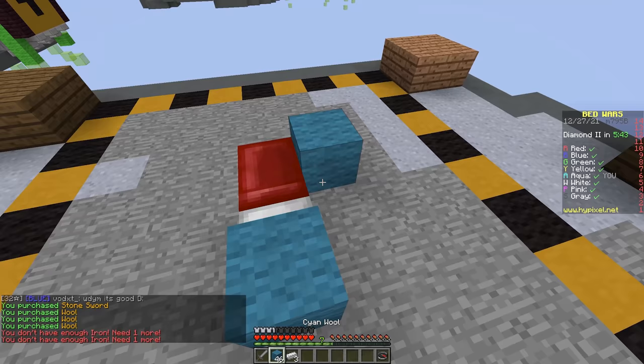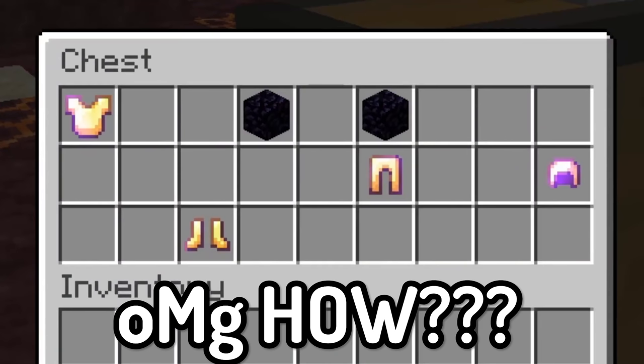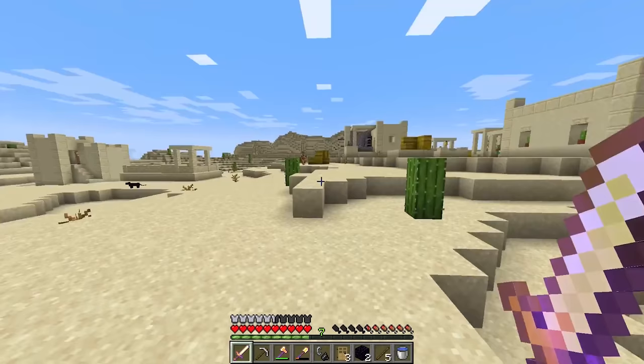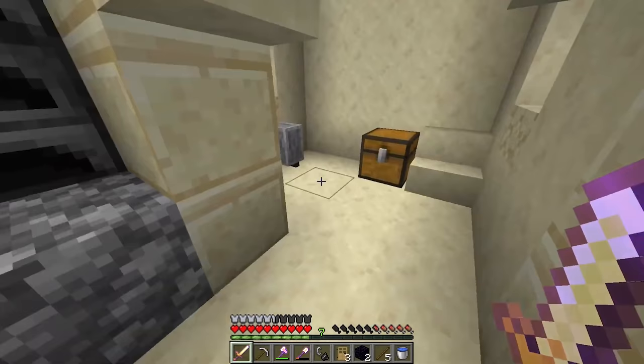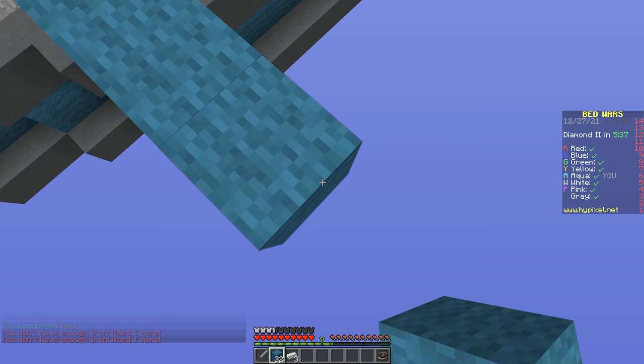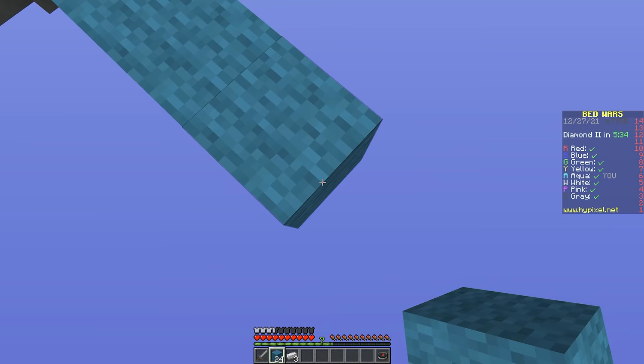He gathers the rest of the loot from this chest and actually notices a village off in the distance. He goes and loots the very first chest in the village and finds — oh my god, look at that loot! He found like 10 diamonds, iron, he got all of that. This speedrun is fake.